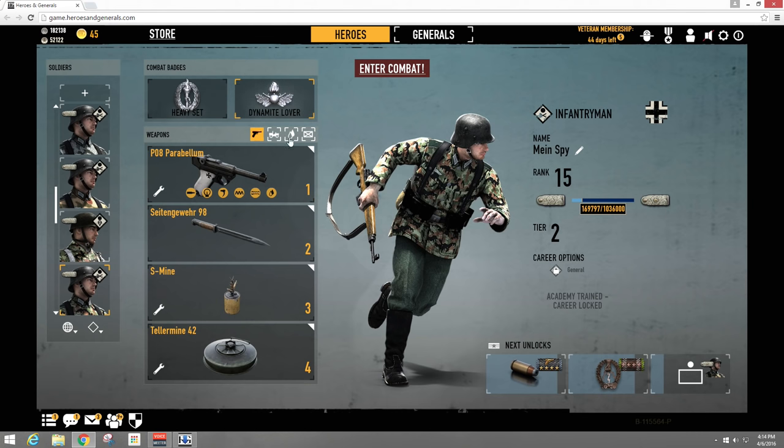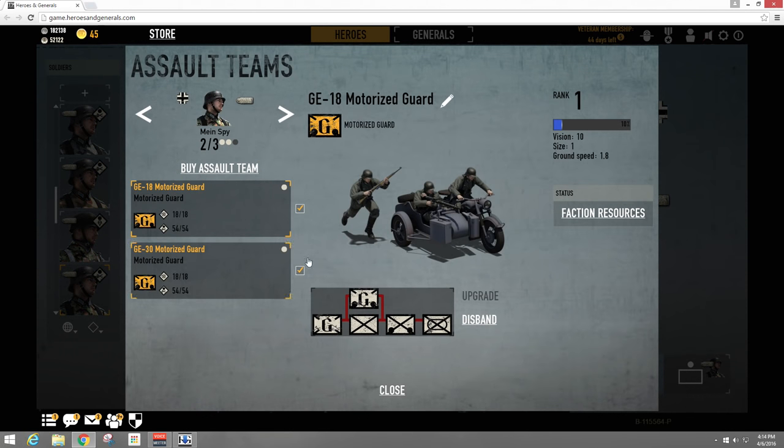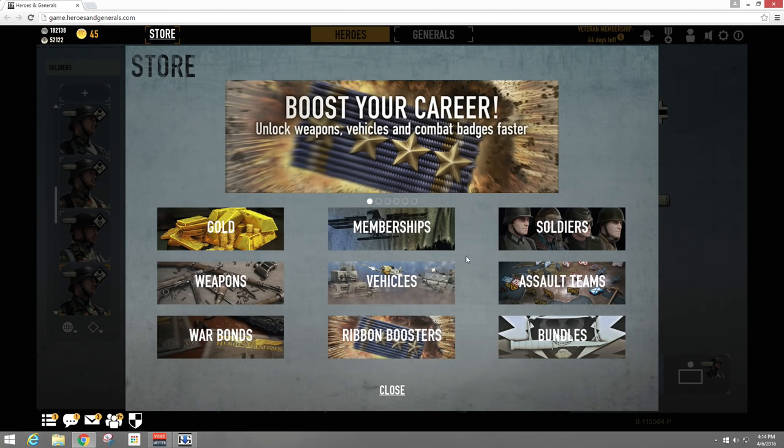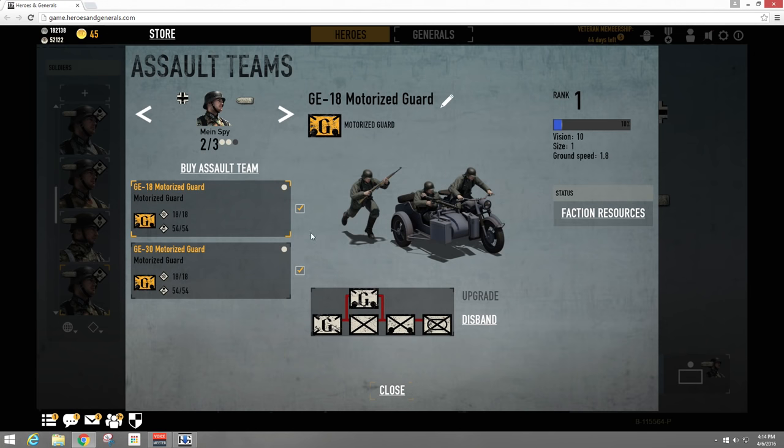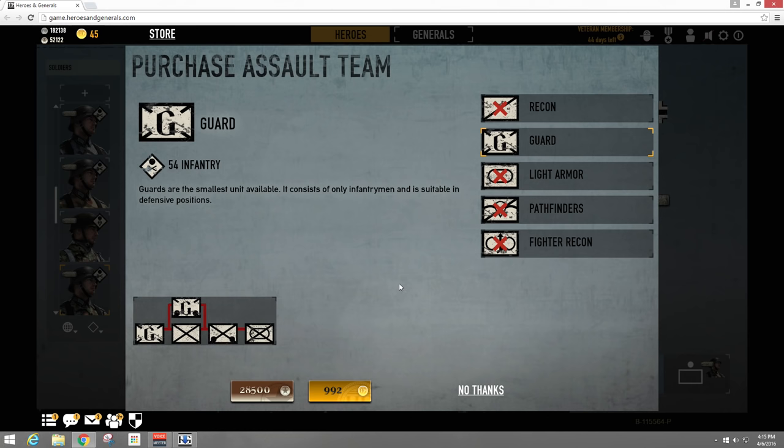Once you're level 12, you're going to want to click over here on Assault Teams when you have your character selected. You should have an empty spot — if not, go to the store and click Buy Assault Teams. Click open, buy an assault team — your first team is going to be a guard troop. If you don't have any war funds yet, it means you need to fight in the war and earn some.